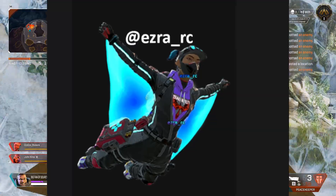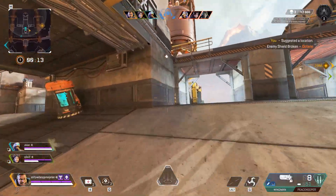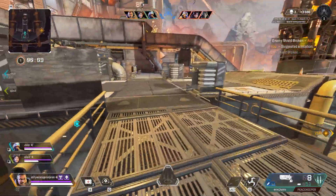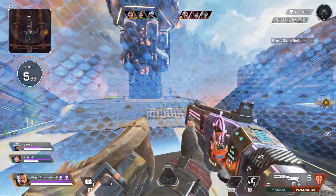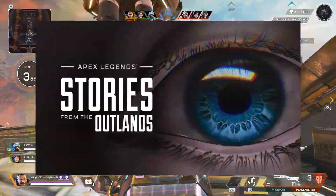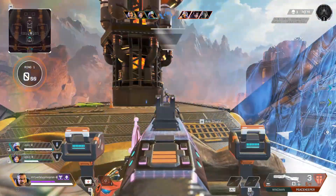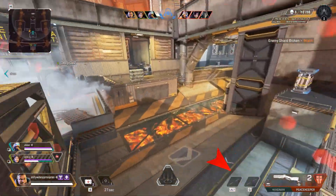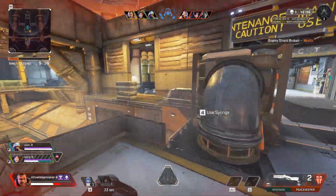An image posted by Ezra RC shows the upcoming Heist Lifeline skin, which has a weird wingsuit effect to it. This pretty much confirms we're going to get a Lifeline Story from the Outlands coming with the mid-season update, as it will release at the exact same time as the collection event — with its own skin and skydive mode.